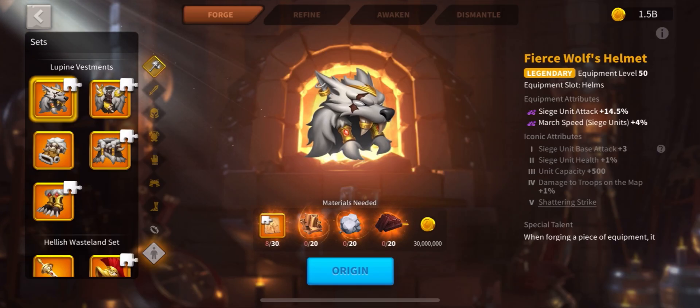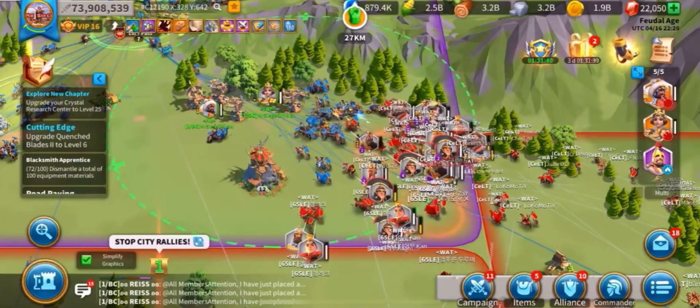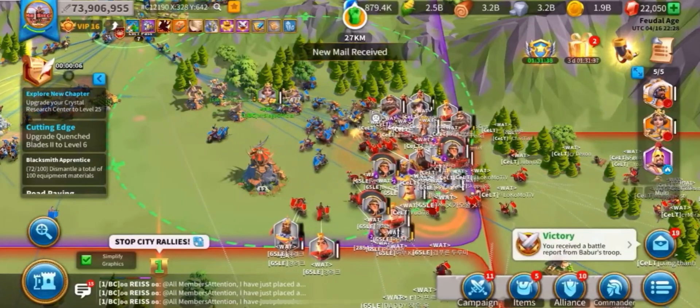I'll be breaking this guide up into four sections: commanders, equipment, investment costs, and how to operate them on the open field. So let's get started.